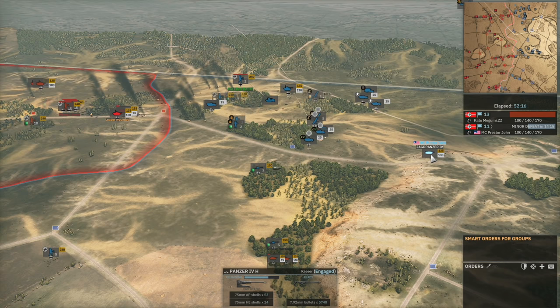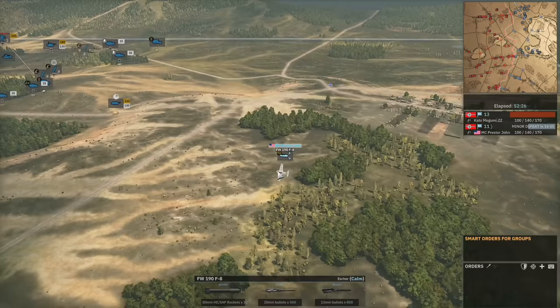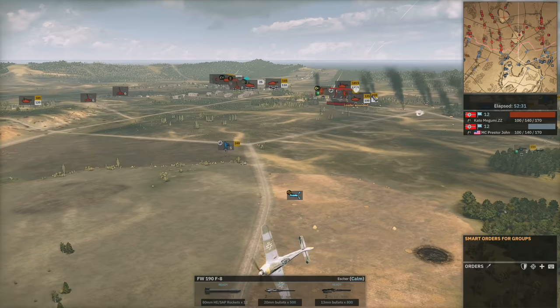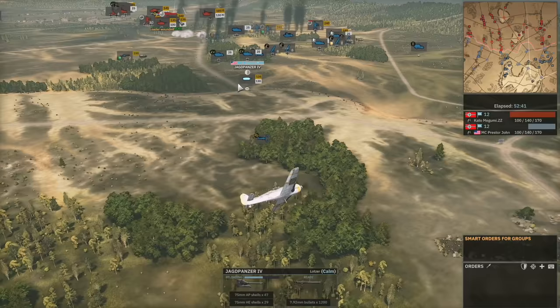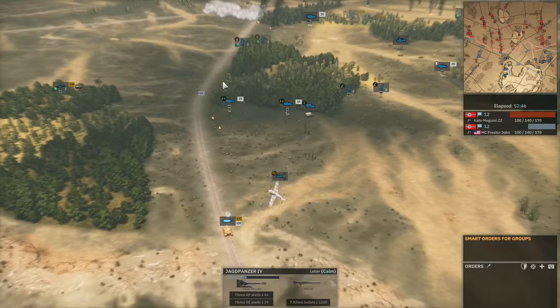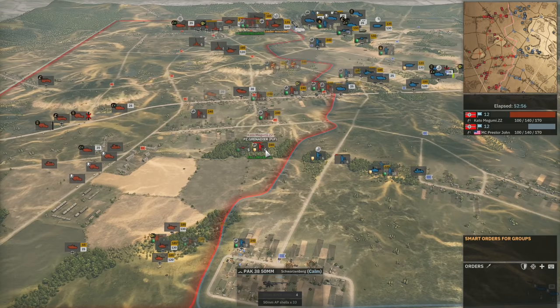A Panzer 4 ZUG IV is now engaging the Jagdpanzer at range, but the Jagdpanzer is just trumping both of those — can't really penetrate from 2,000 meters. The Focke-Wulf 190 is hanging about, maybe going for a shot onto the Stug 4 in the open. Penetration from the Jagdpanzer 4 onto a Stug 4 is actually quite low — 135mm versus 100mm. Two more Panzergrens move up, pushing out some of ZZ's forces, which forces ZZ to reinforce on the bottom side.